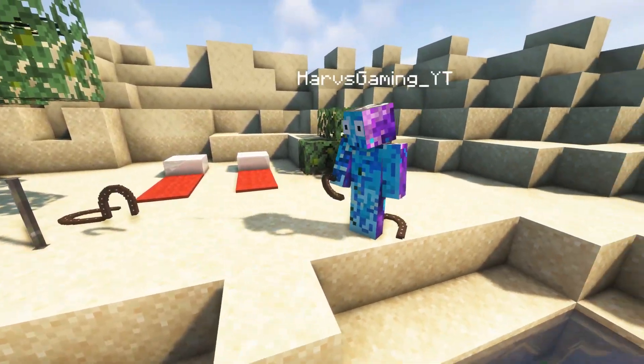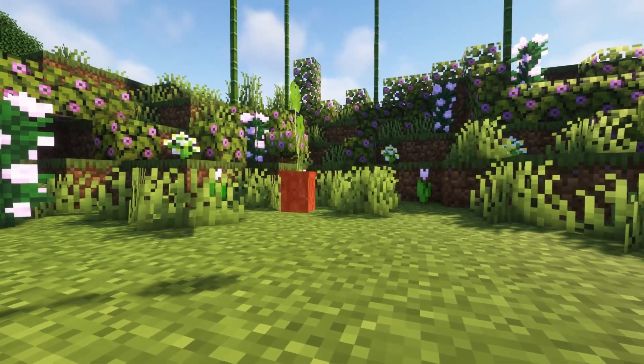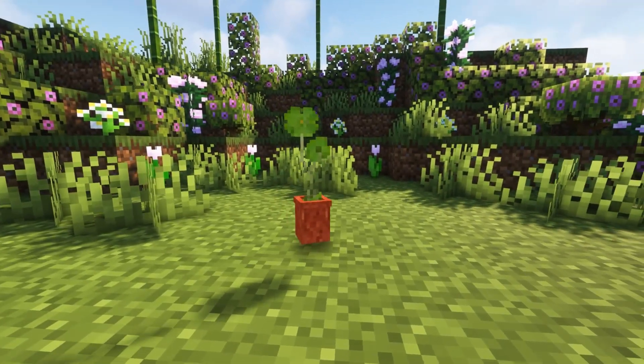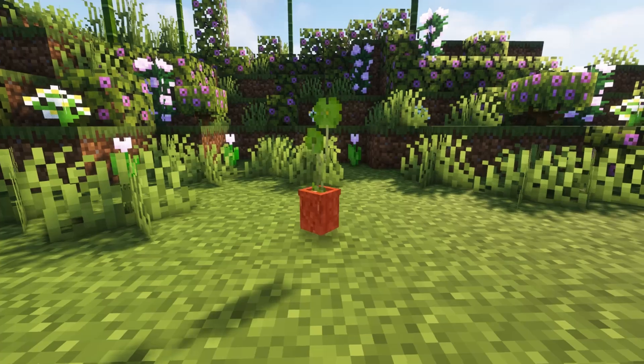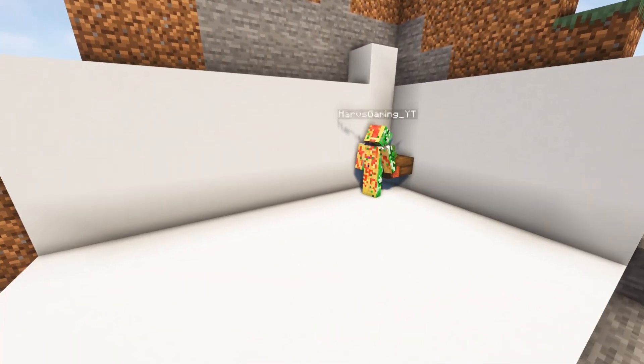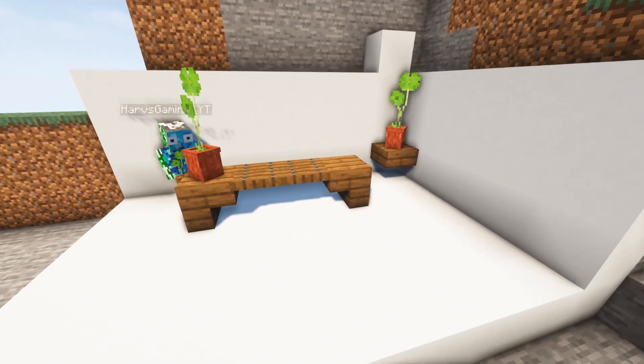This next item is most likely going to be used to add a little more color to your house. The potted four leaf clover — you can just place it on a counter or on a windowsill, but I'm probably going to place it on a desk for my gaming setup. It adds that little bit of green to bring your room to life, especially if you have a whole room made out of white concrete.